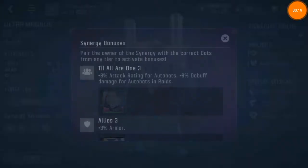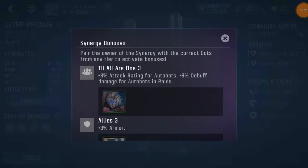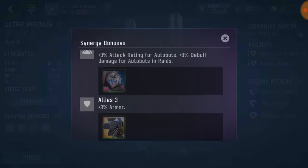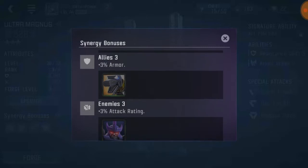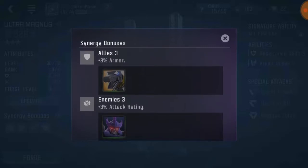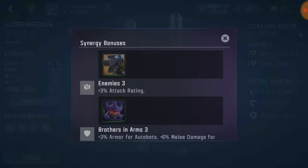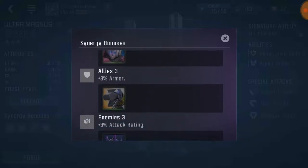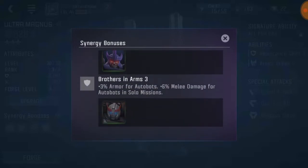First let's see synergies. With RC he's got plus 3% attack rating for Autobots, plus 8% debuff damage for Autobots and raids — that's alright I guess, but RC is not a very good bot so I wouldn't recommend that synergy. Plus 3% armor with Grimlock — that's a pretty good synergy, Grimlock's a really nice bot. Plus 3% attack rating with Galvatron, and plus 3% armor for Autobots plus 6% melee damage for Autobots and solo missions. So you could do Ultra Magnus, Grimlock, Galvatron, and Prowl.